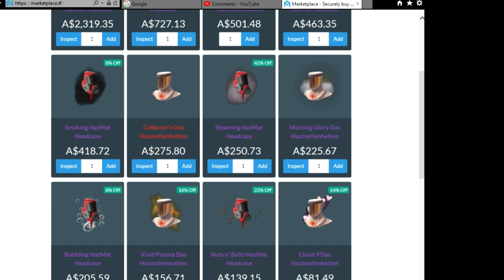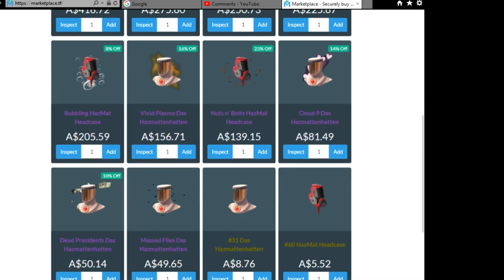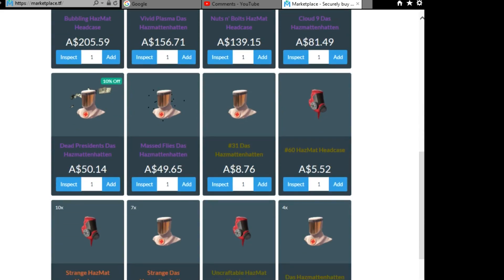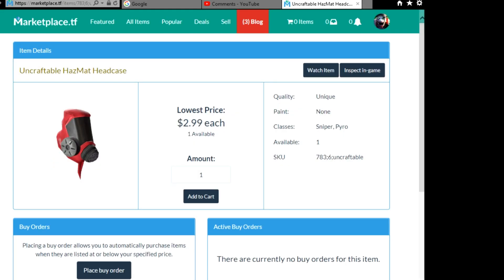There are Bubbling Nuts and Bolts which are probably better priced than the community market, especially the Nuts and Bolts one. Going further down, there's a strange uncraftable hazmat headcase which is interesting — let's have a look at this one.